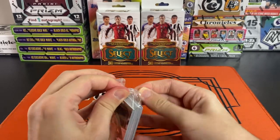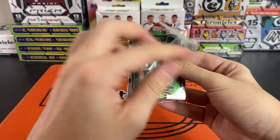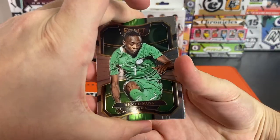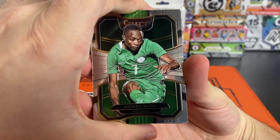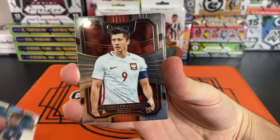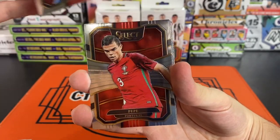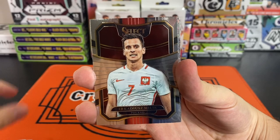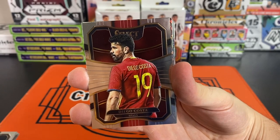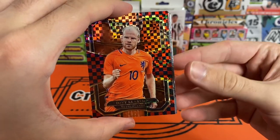Let's open the first hanger for Martin — best of luck! We've got an Ahmed Musa, Marcelo, Antonio Candreva, Robert Lewandowski, N'Golo Kante, Valentin Stocker, Ivan Perisic, Pepe, Milik for Poland, Montalivo. As you can see, these are all the older names — like I said, this is 2017-18 Select, so very nice cards.